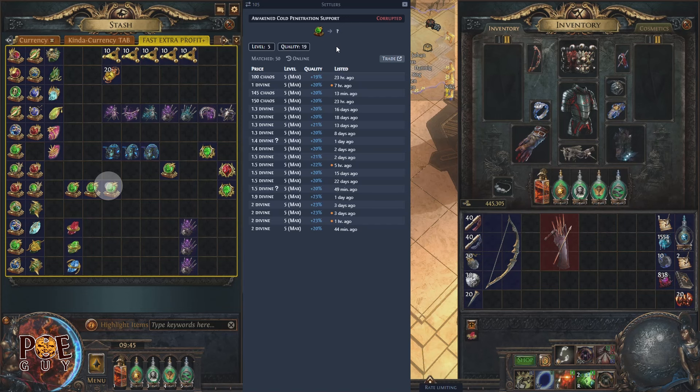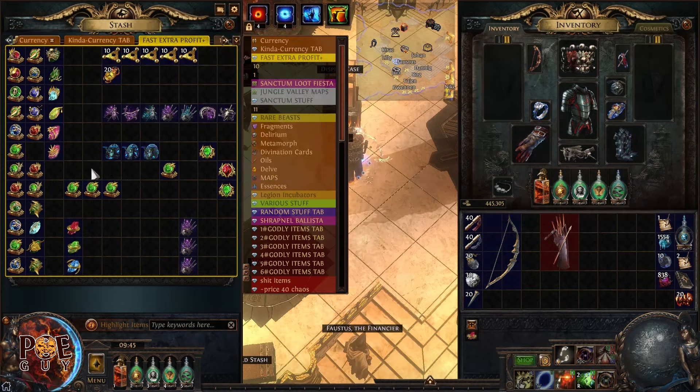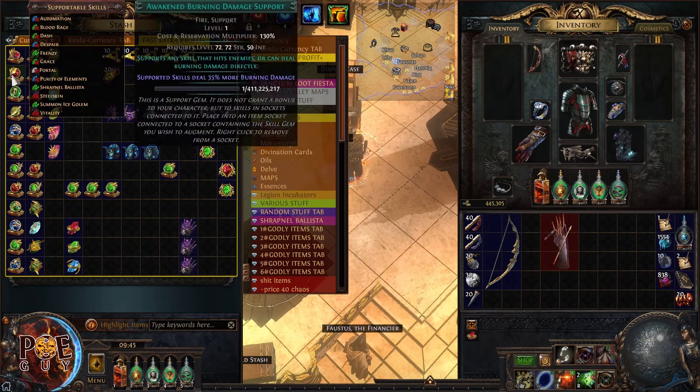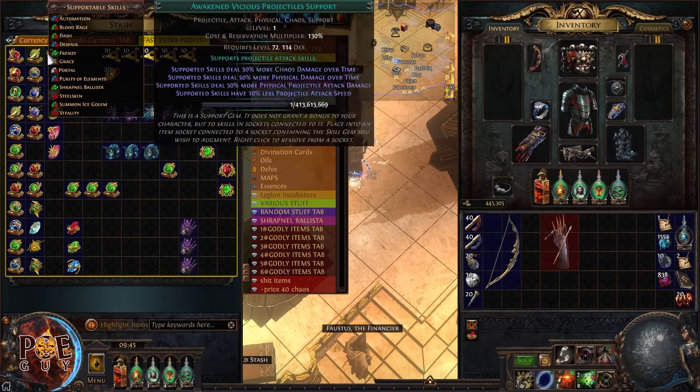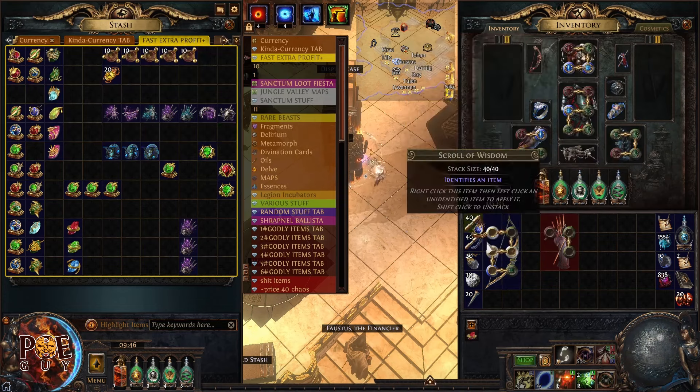Even if it has 18 quality or 17 quality, you will still sell it close to one divine. I don't know why, but people buy it. I did this strategy for a long time. My advice to you is to go on places like TFT Discord and buy gems in bulk. People are selling awakened gems in bulk and you buy like 20 or 30 and put them in a tab. Then you will equip them on your bow and quiver.